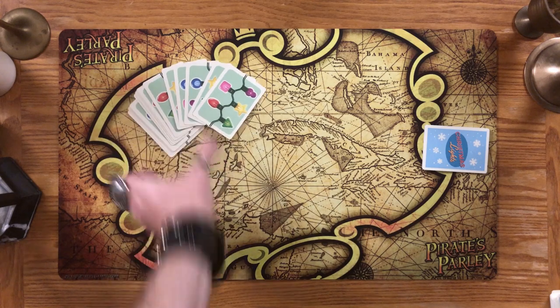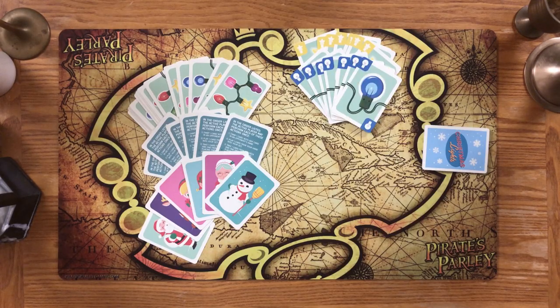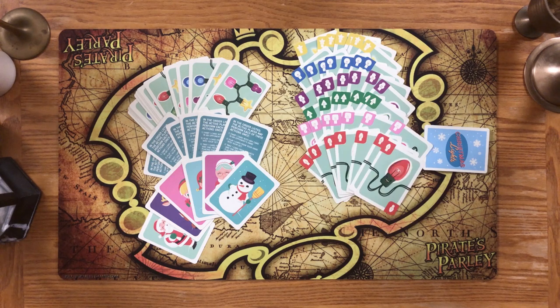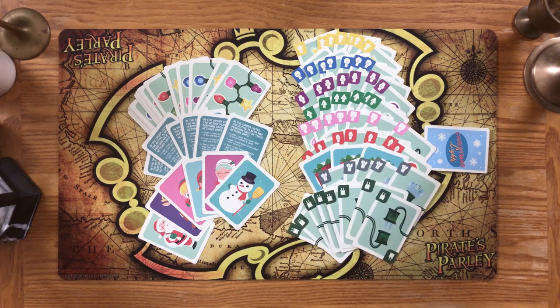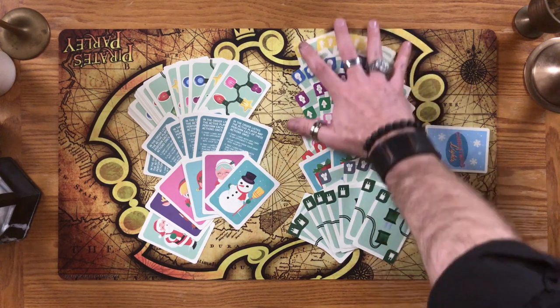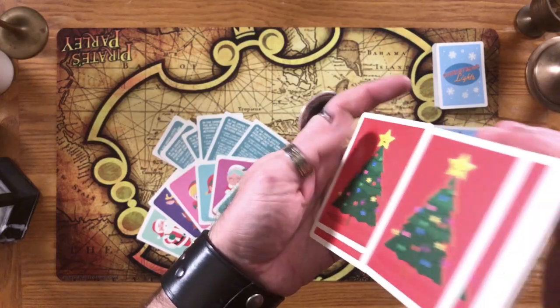Next, separate the pattern cards, player aid cards, and the character cards. Pretty much everything else goes into the main bulb deck. Here's the itemization: six different bulb colors with seven cards per color, three draw event cards, five broken bulbs, and eight plug cards. Just shuffle those and give that deck a place of honor. And shuffle those pattern cards while you're at it.